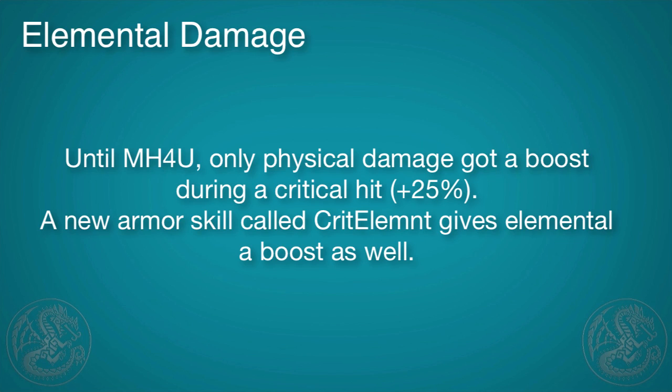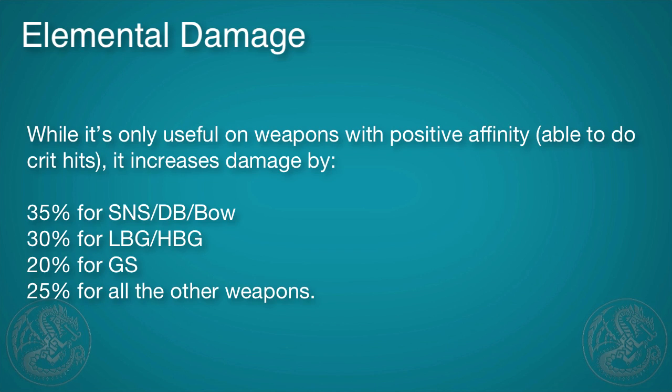Until now, only physical damage got a boost from critical hits, which is plus 25%. But there is a new armor skill called Crit Element, which gives the element a boost as well. It's only useful for weapons that have a positive affinity, which means that they can actually land critical hits. But here you can see how much it actually increases the damage for one of those critical hits.